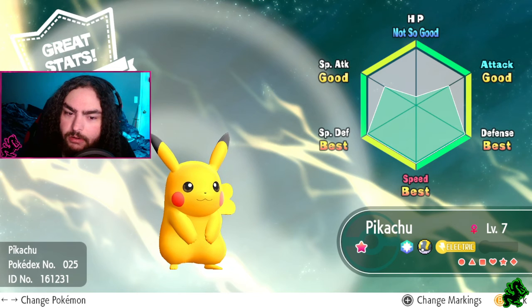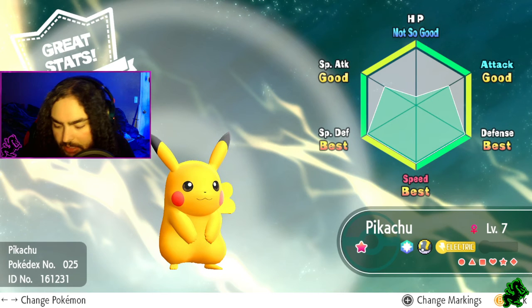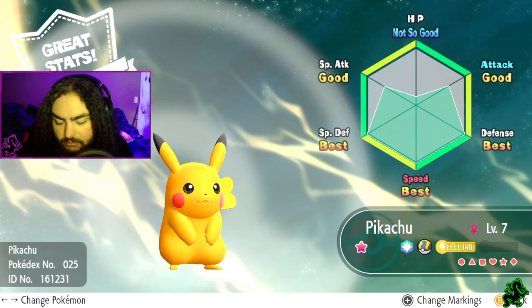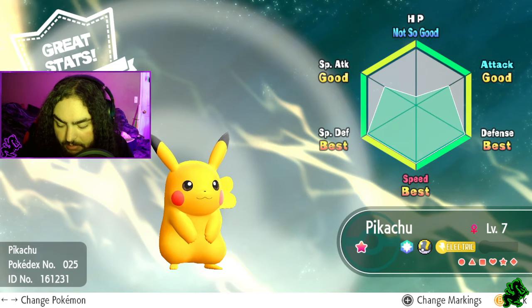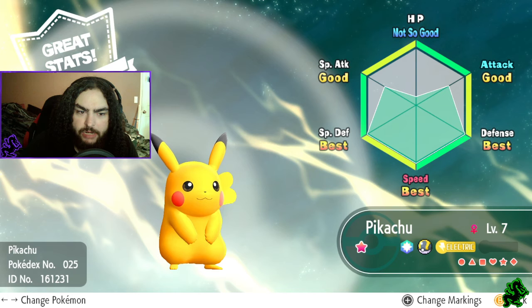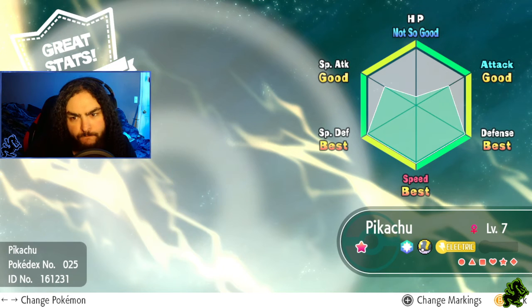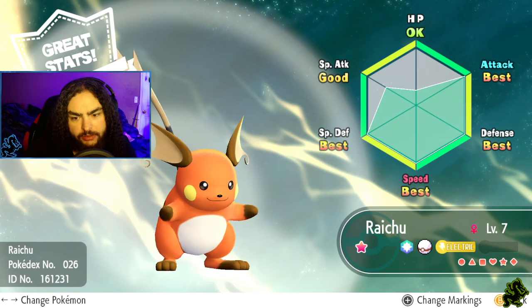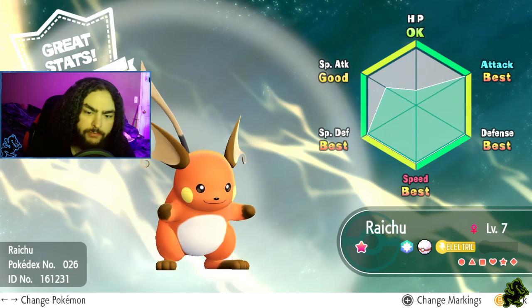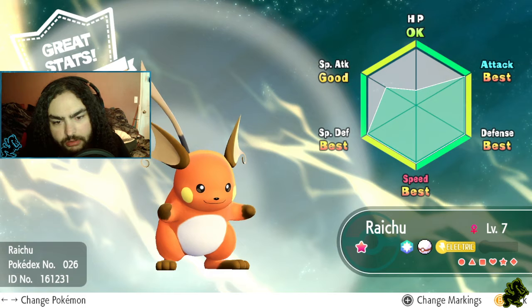Of course, Pikachu - good stats. Best speed, best defense, best special defense, but attack, HP, and special attack not so good. You'd think special attack would be Pikachu's strong suit - at least according to the anime he's like the best Pokemon. And of course Raichu, you had to evolve them to have a shiny version. Great stats as well - Raichu's a kind of reddish, orangish, grapefruit color.